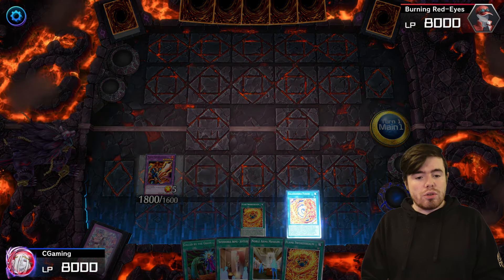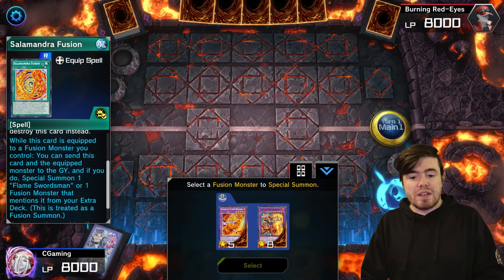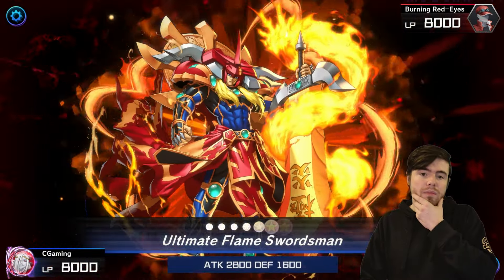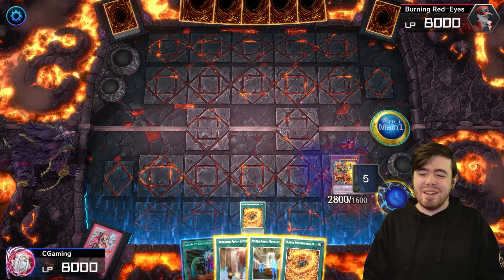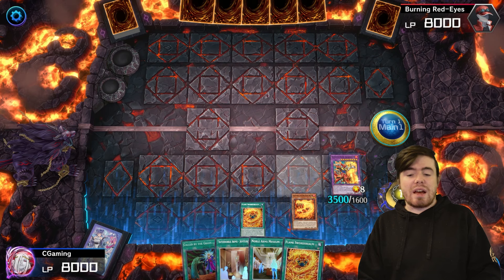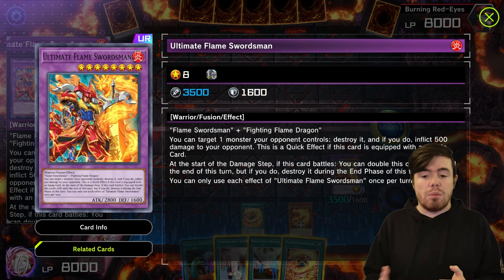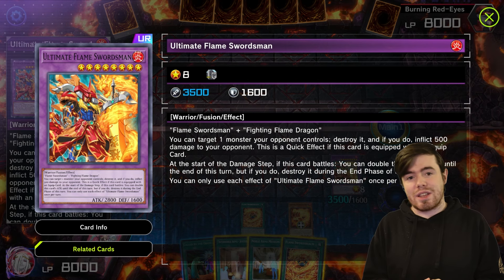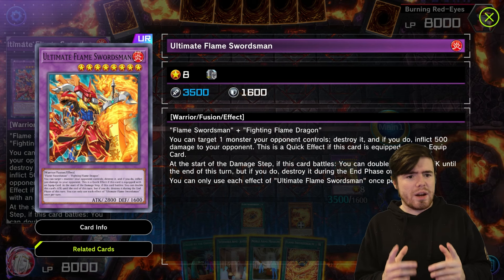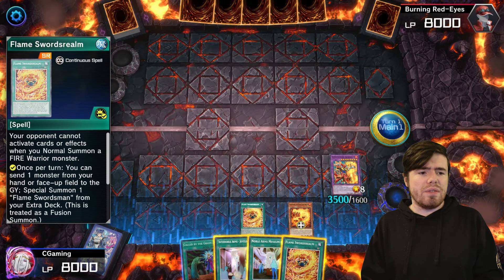We equip the Salamandra Fusion onto our Flame Swordsman, then activate its effect — we send it to the graveyard to summon out the Ultimate Flame Swordsman. We can then equip the Salamandra from the graveyard onto our guy. While he's on the field equipped with a card, he can quick-play target a monster your opponent controls, destroy it and inflict 500 damage. He can also double his attack points if he battles, which comes up quite a bit.